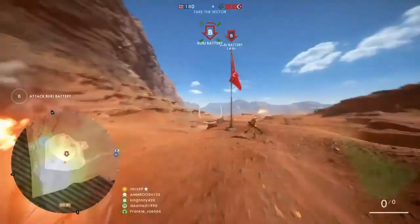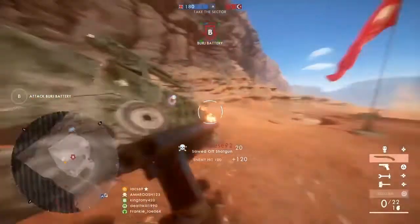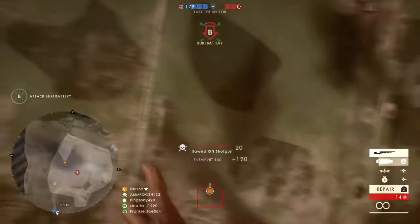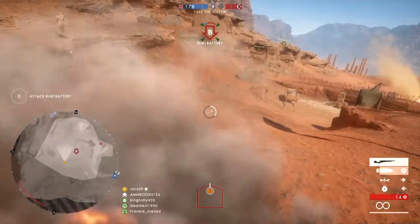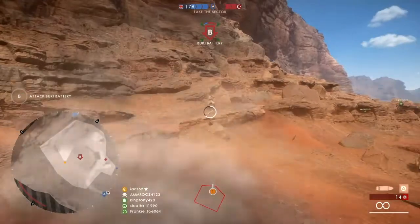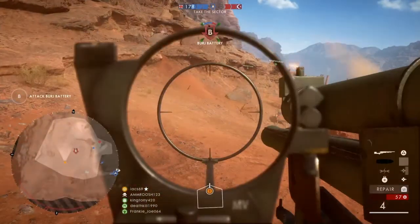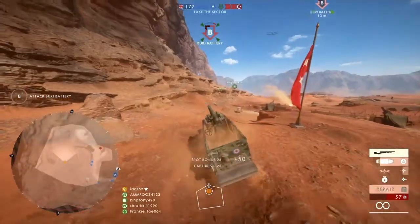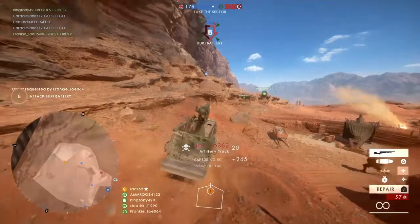Another great example here — I seen this assault guy was about to get close to me and throw an AT grenade or dynamite on me from behind, so I got right out and used my double barrel shotgun and dropped his ass. As soon as I got back in I started repairing so I'm mobile again, started moving, shot that guy and took off.